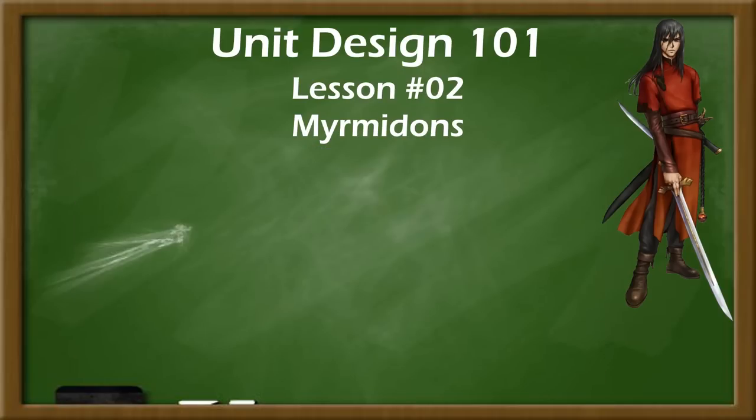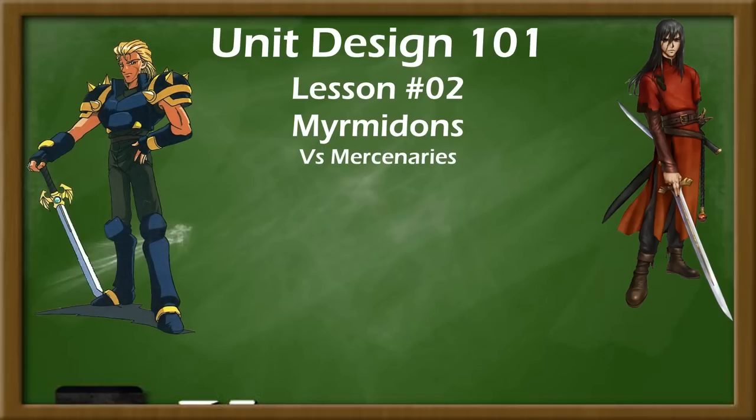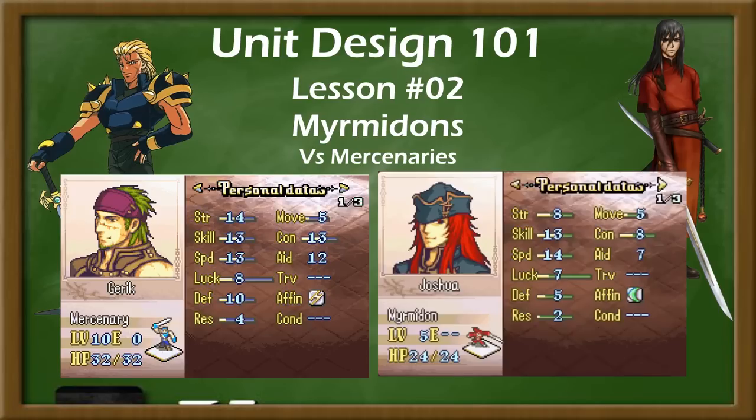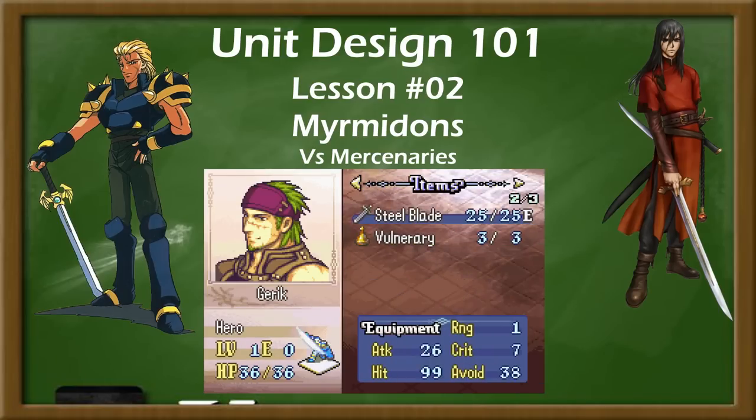Before going any deeper on Myrmidons, we must mention Mercenaries. Before Fire Emblem 6, Mercenaries and Myrmidons were, for all intents and purposes, the same class. But after Fire Emblem 6, Mercenaries became the more well-rounded sword infantry, with higher base stats across the board, but lower speed and skill, and a promotion to Hero giving axes.